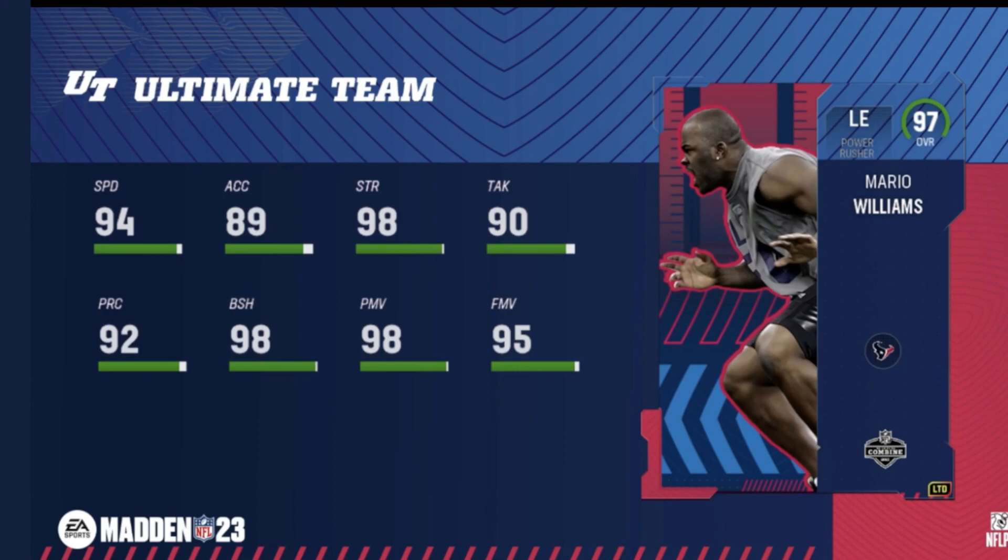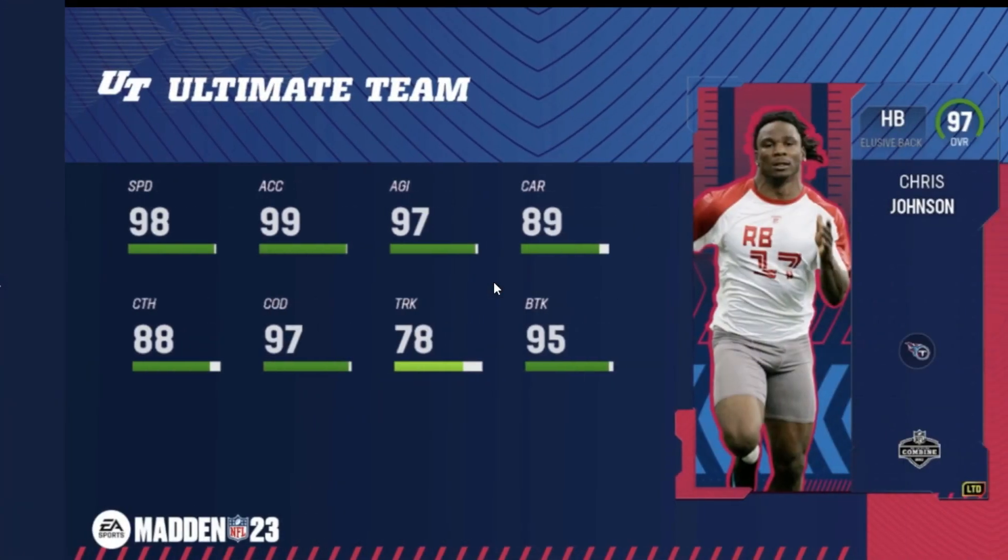First one up is LTD Mario Williams — 97 overall. He's got 94 speed, 98 strength, 98 block shed, 98 power move, 95 finesse move coming off the edge. This is gonna be crazy. I can already see probably getting some discounted abilities with these stats. This is actually a really good LTD card.